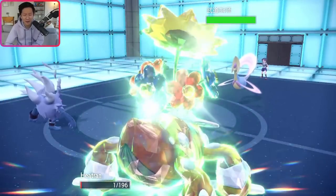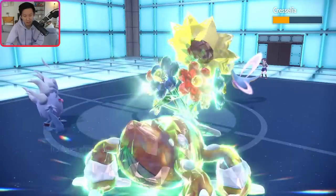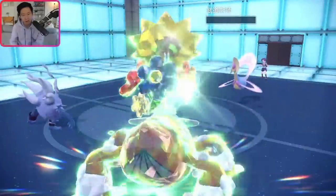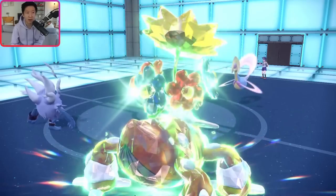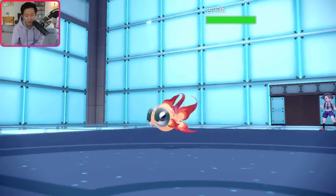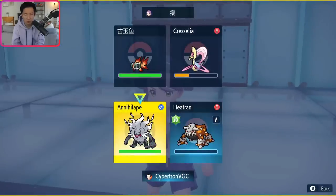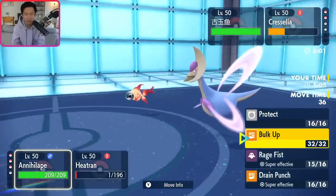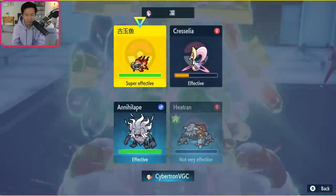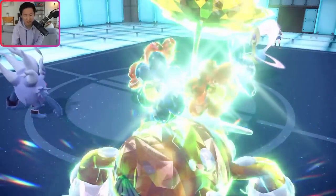One HP on Heatran — a little closer than I would have liked honestly. I get Terra Blast off — no Focus Sash on Urshifu. Beautiful. Chiyu is last — minus two speed. This might have Overheat, so I want to be careful. I'll Protect and go for Earth Power. They actually go for Helping Hand, which makes me think they might be trying to snipe Annihilape with Overheat, which is what I was trying to cover for. They were just going for Dark Pulse though — that's fine. I get an Earth Power off.